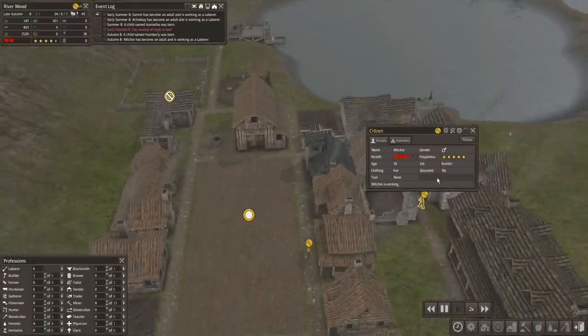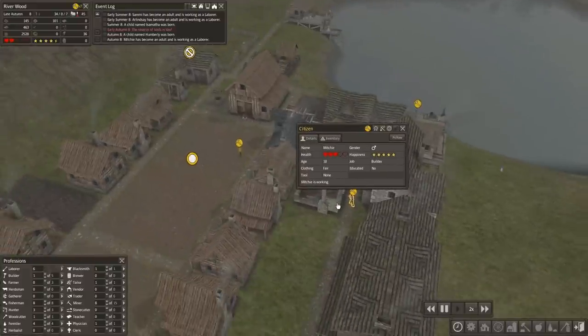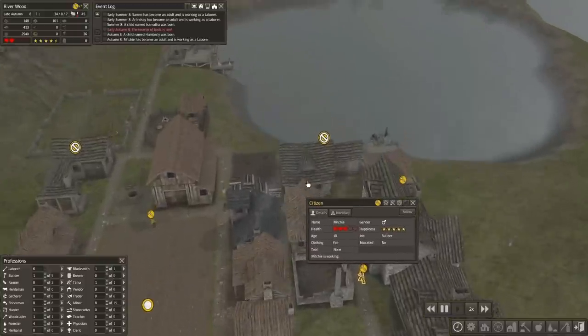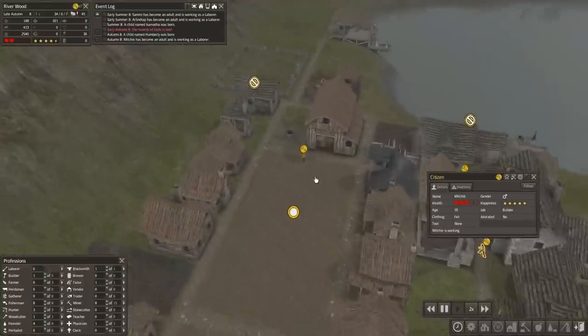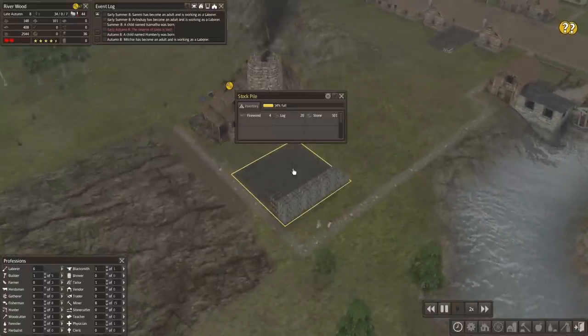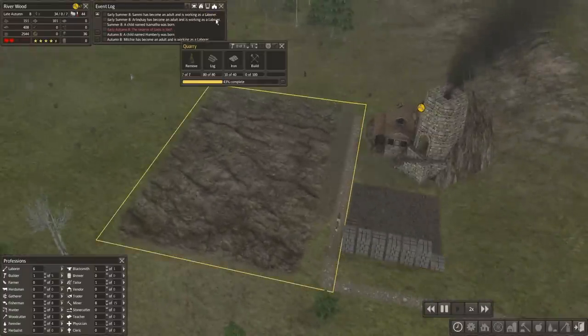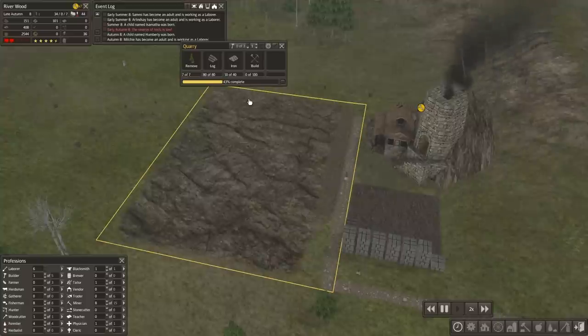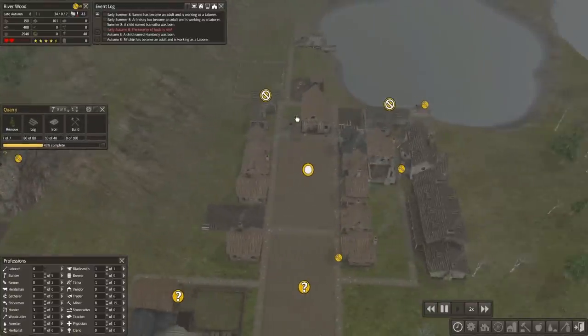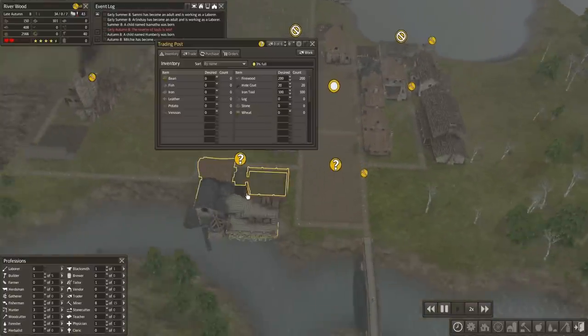Which is pretty problematic given that we've got this 10-year-old builder. It's problematic that there are these limitations on tools because the iron coming out of our mine is going into the stockpile but immediately getting transferred over to the quarry I'm building, which I didn't expect. So we are at a severe shortage of tools. I'm going to go ahead and reduce the tools here to 90 at the trade post.